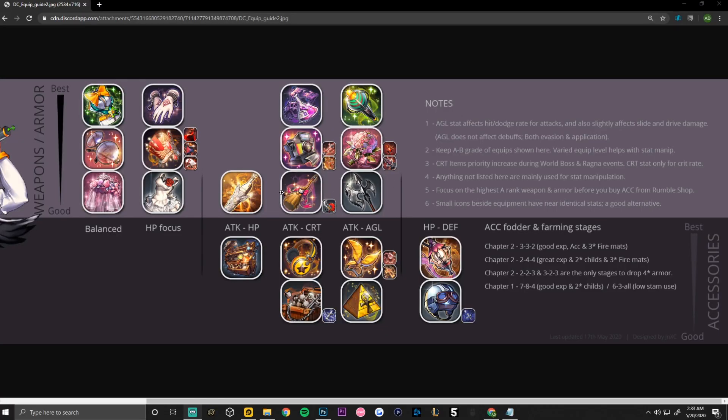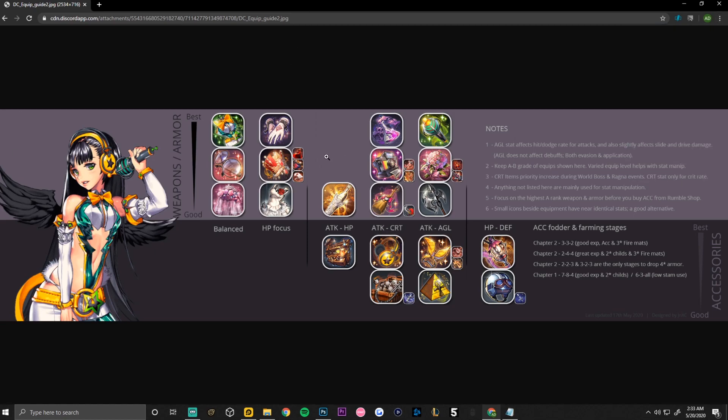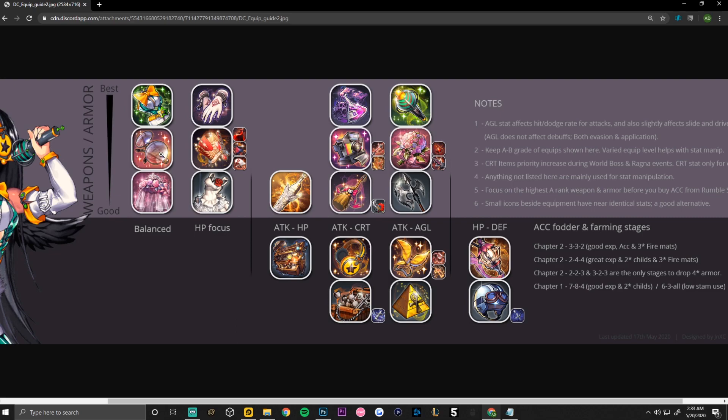Here is the guide that Jinx made. It was last edited on the 17th of May, so about three days ago from filming this video — pretty updated. It was updated from the World on Narrative event, and you can see some of the equipment obtained from the narrative dungeon on here. This shouldn't be too long of a video, so let's get right into it.